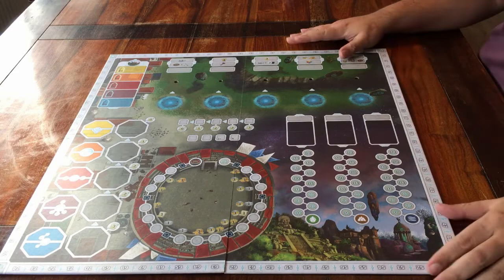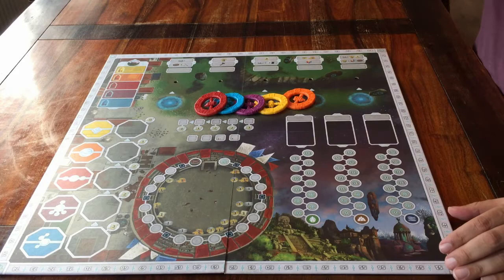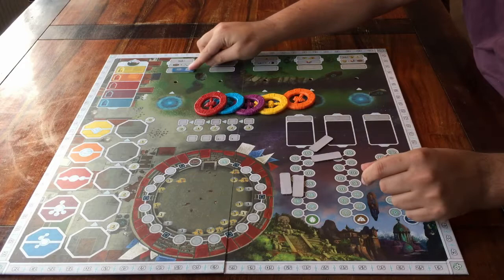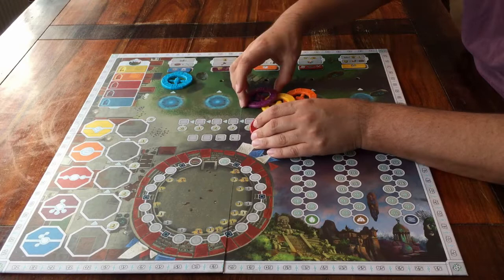Start by placing the game board in the middle of all players. Make sure the small holes here have been punched out, because that's where these spaceships will go. To decide which goes where, you use these small boards of the same colours. Shuffle them, and then place them randomly on these spaces here. Keep them face up, because each little board shows a bonus action.